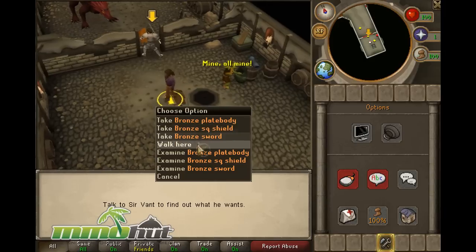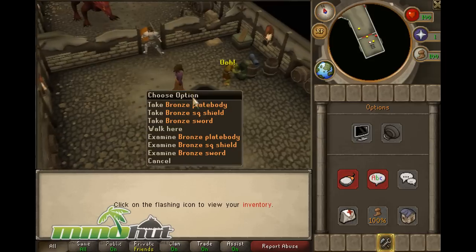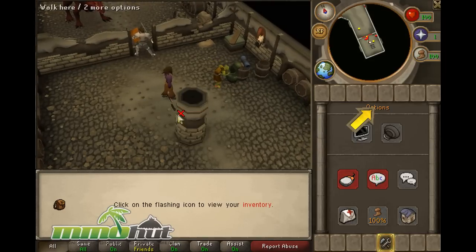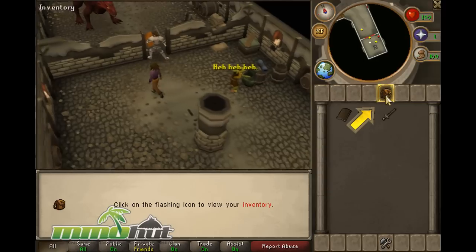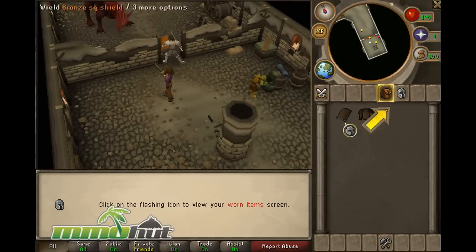This guy just died and I'm going to take all his stuff. I am a nice guy, right? Loot everything! The game is telling you it's alright when people die — just take everything they have. So I'm equipping all this good stuff.